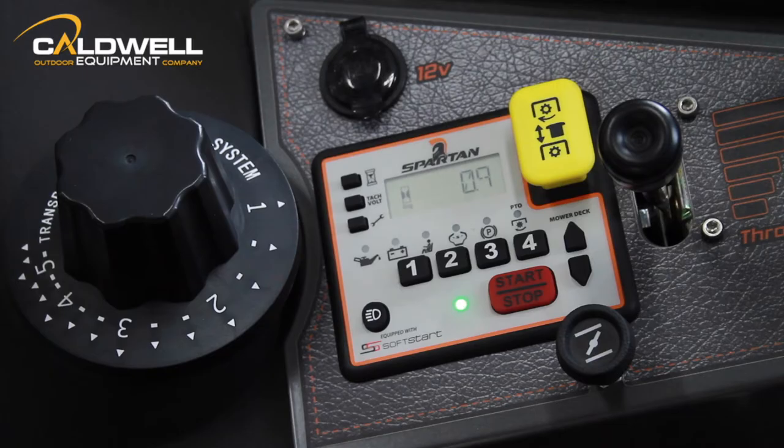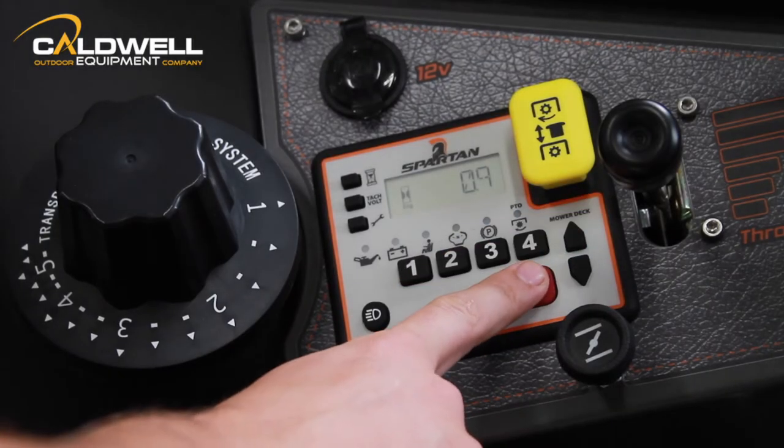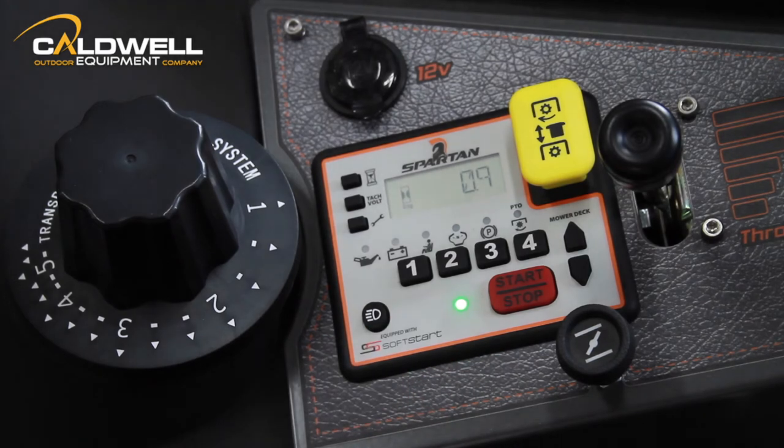Press and hold down the start/stop button to start the engine. Release when the engine starts. To shut off the engine, simply push the start/stop button once.